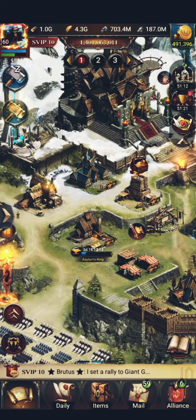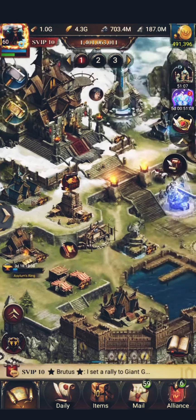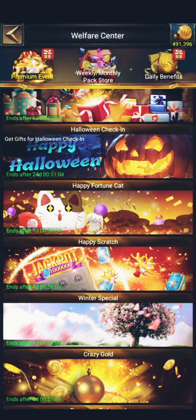So every week if you get one gem, in four weeks you get four gems and 4,000 dust. Also, there's an event ongoing — happy fortune cat.